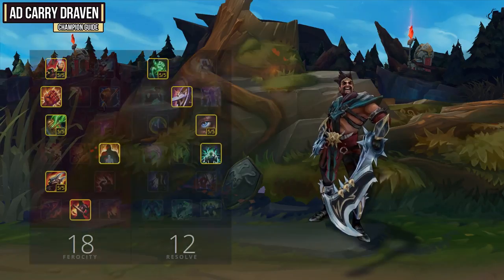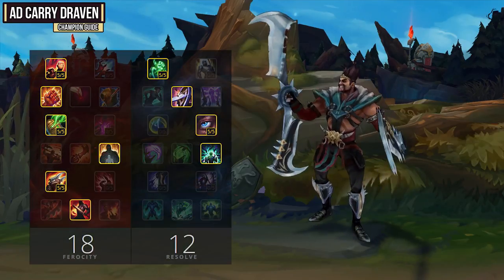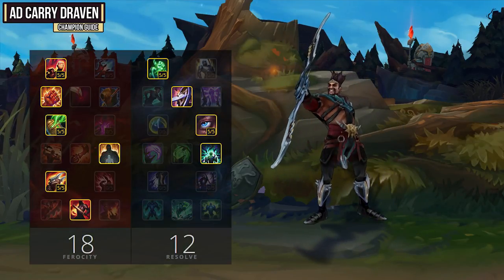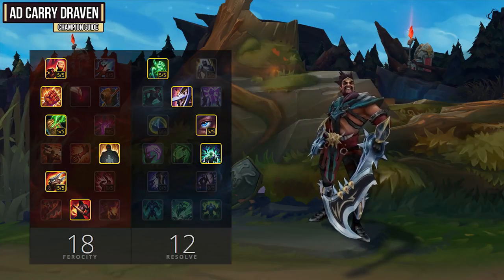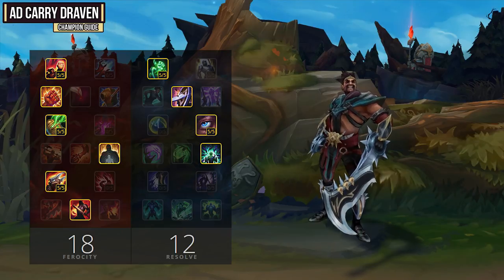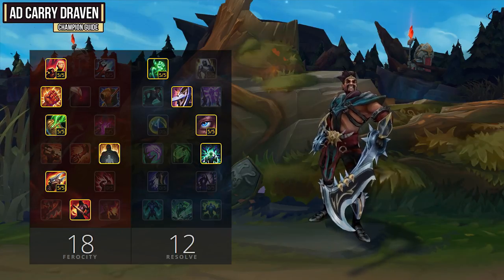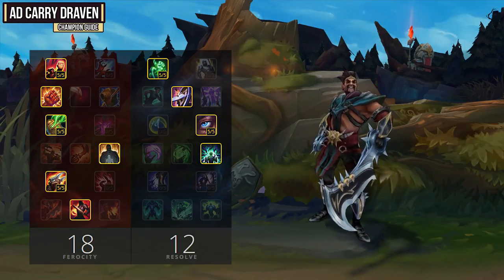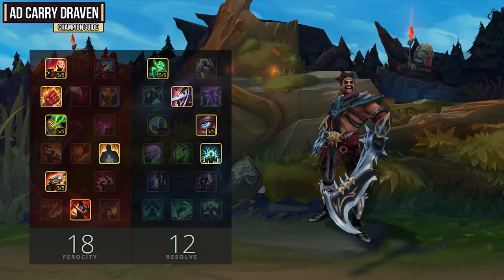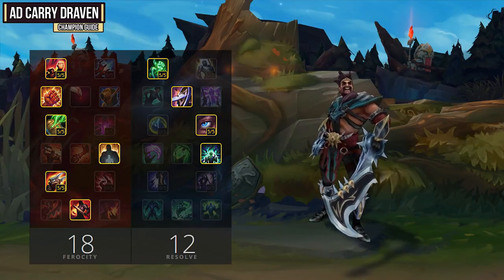For your masteries you want to go 18 Ferocity and 12 Resolve, grabbing Fervor of Battle as your keystone mastery. This gives Draven a nice extra chunk of damage and since he attacks pretty quickly it's going to stack really fast. For the rest of the Ferocity side you want to increase your damage as much as possible while also getting some armor penetration and lifesteal. Then going into the Resolve side you want to increase your tankiness as much as possible while also getting a little bit of regeneration.